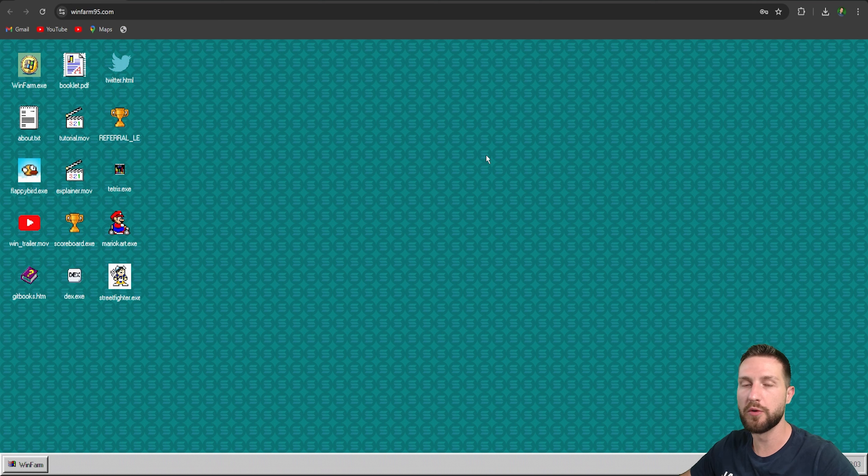What's very important to say is that WinFarm95 is not just another DeFi platform — it's a complete ecosystem designed for crypto enthusiasts. Here is what makes it special: it's built on the Solana blockchain, which means it's fast. It offers daily returns of 8%, that's a mind-blowing 2,920% annual percentage rate.